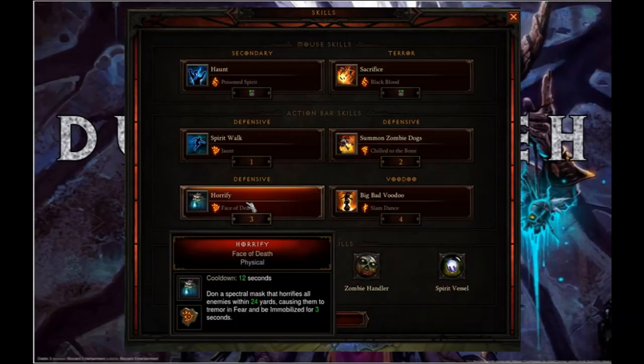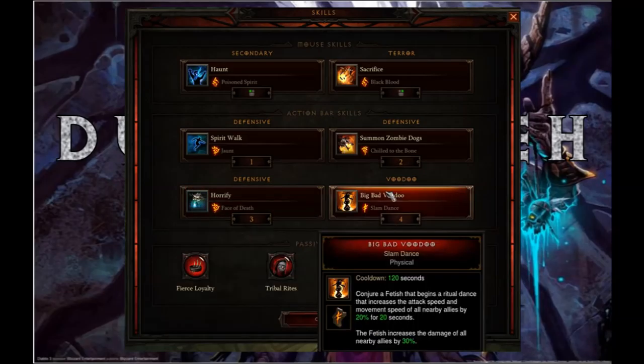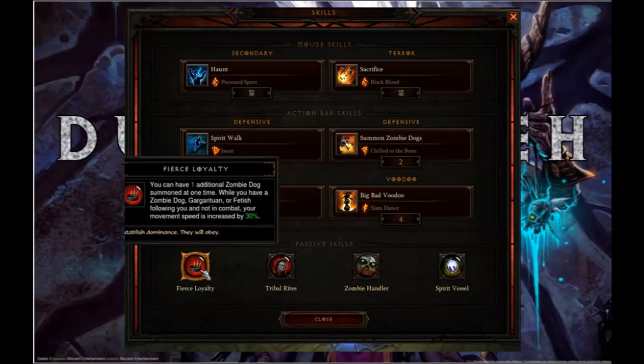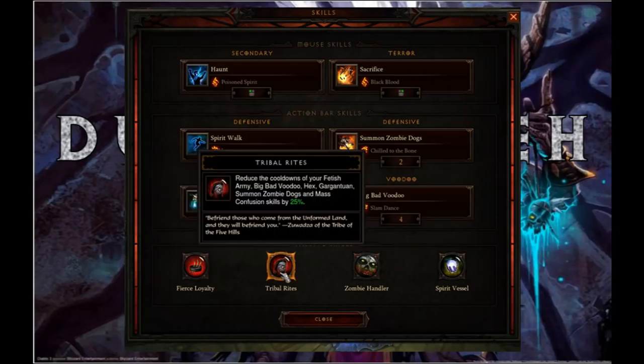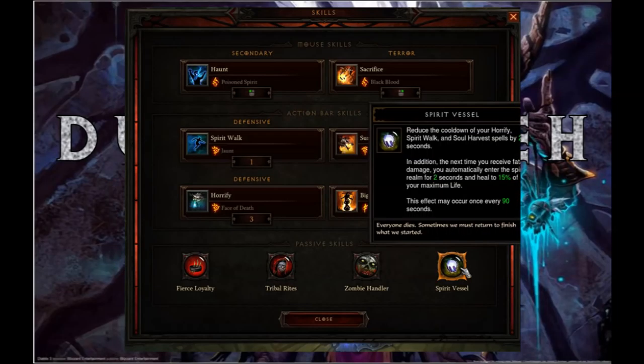Horrify is there for crowd control for everything before the Rift Guardian. And of course we have Big Bad Voodoo Slamdance for more damage. The passives are Fierce Loyalty and Zombie Handler for one more dog and a bit more toughness, as well as Tribal Rites for the cooldown reduction on the Zombie Dogs, and of course Spirit Vessel because we need that cheat-death passive.